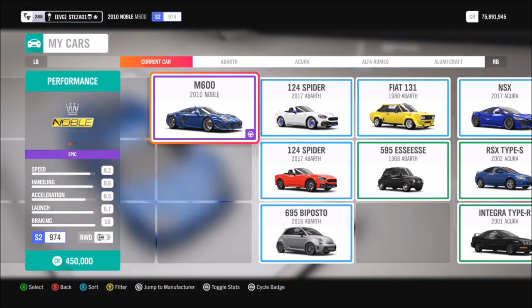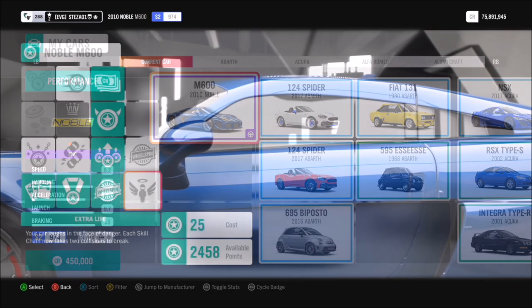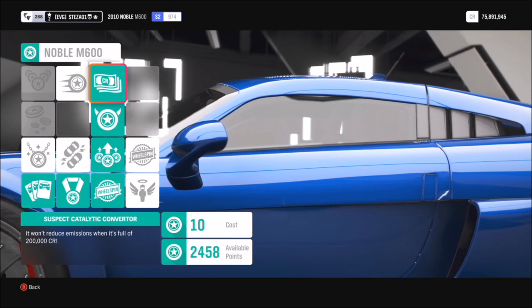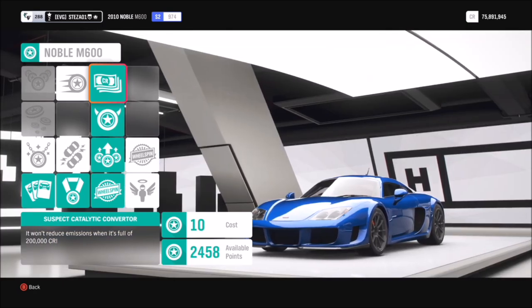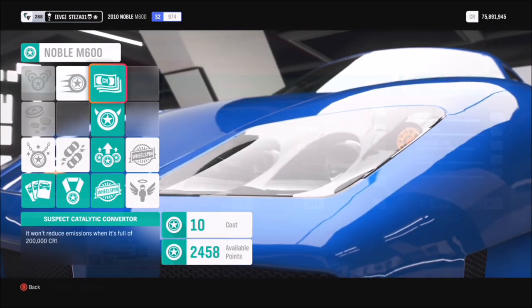The car will cost you about half a million credits. You can pick it up a lot cheaper in the auction house, which is quite handy. But if you do spend a fortune on it, if you've got some spare skill points, you can get 200,000 credits back by using a few of those skill points.